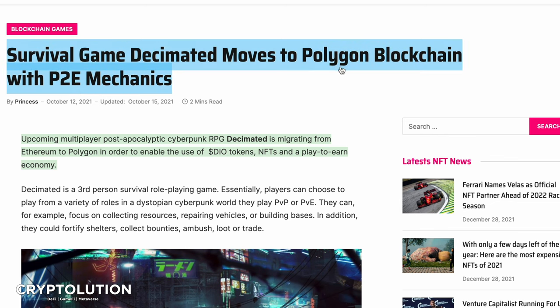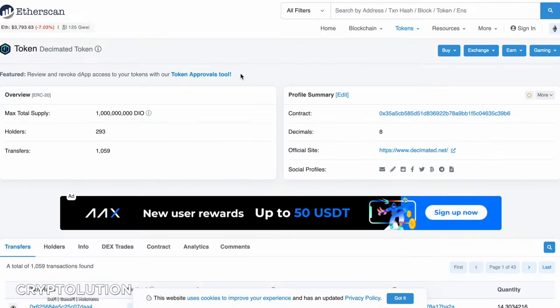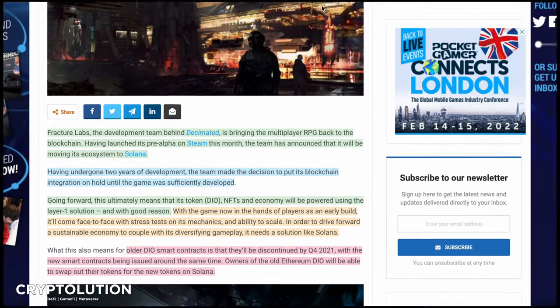As a result of the migration to Polygon, the project discontinued the old DIO smart contract and planned to issue a new DIO smart contract in Q4 2021, with new DIO tokens to be distributed automatically via airdrop before the game released. However, Decimated is no longer on Ethereum or Polygon — they announced a move to Solana, which is why Luciano's Etherscan address didn't match what was shown in the video.